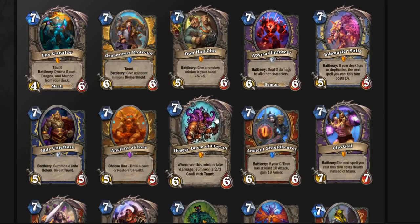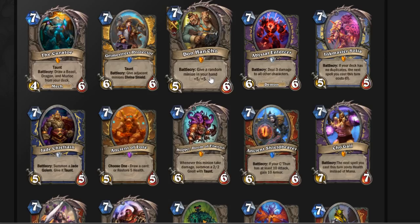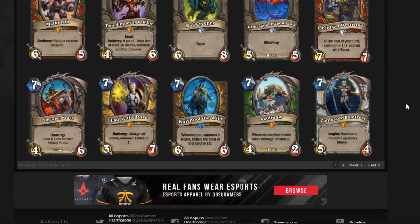Blizzard realized Dr. Boom was just too strong so they continued making more underwhelming seven mana cards afterwards. There are some seven mana taunt minions that saw some play. Also Abyssal Enforcer was good. Overall, seven mana cards have always been the worst mana slot — not worth their mana cost, too slow on board, too low in value. There's just no place for them. The opportunity cost is too high.